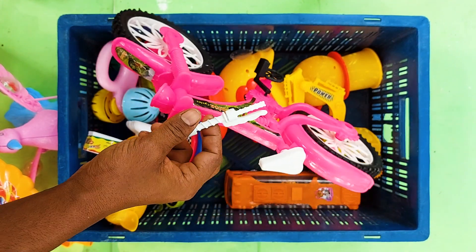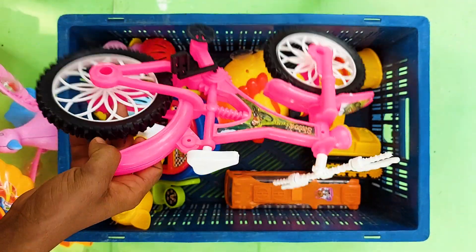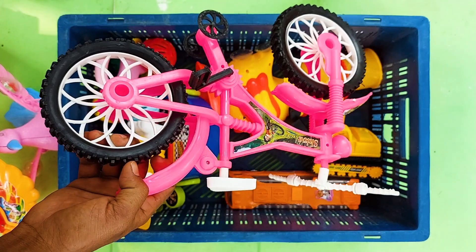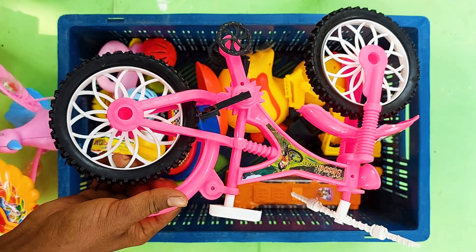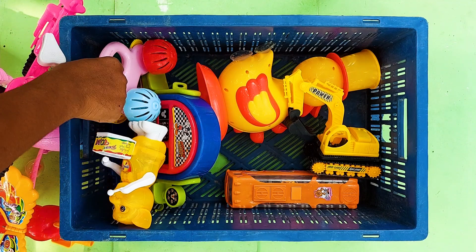Next one is a Shiba cycle. This one is pink color, white color, black color, and many other color combinations — it's a tracker Shiba! So I collect this at my side.